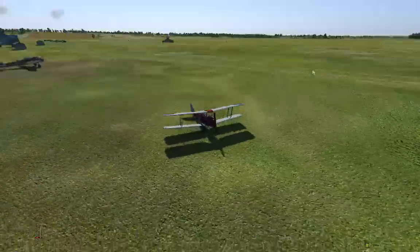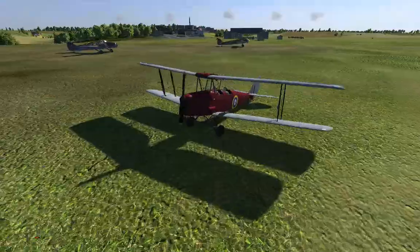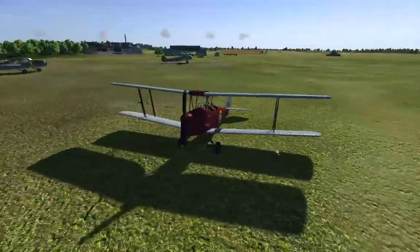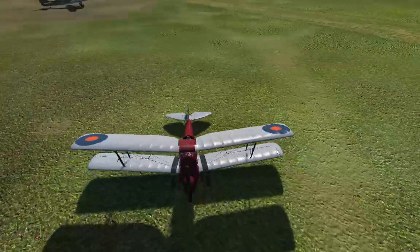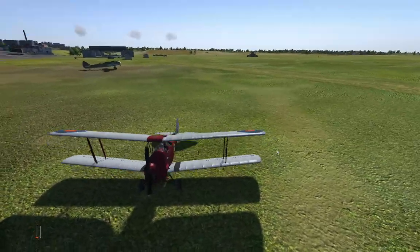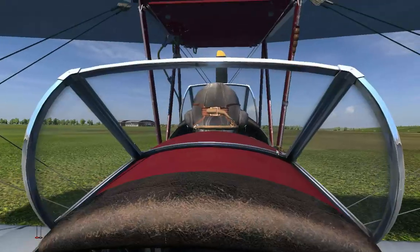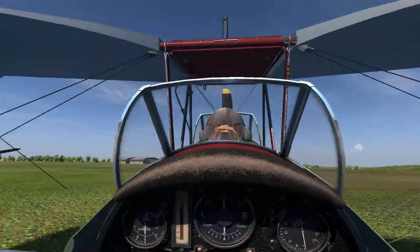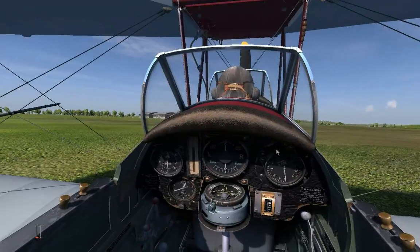Let's look at the exterior view. I changed the skin away from the default — it's red. Red airplanes go faster or look cooler or something, right? Tiger Moth — a 1930s biplane used as basic flight training aircraft by the RAF for decades. They were still using the Tiger Moth into the 1950s.